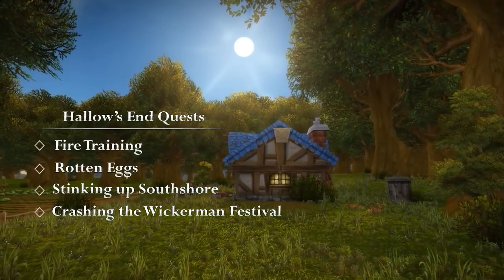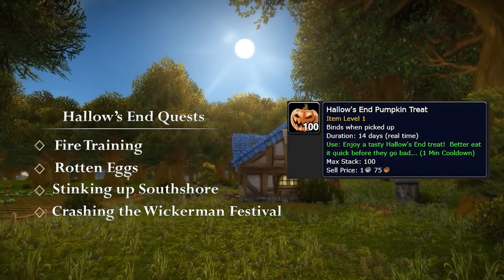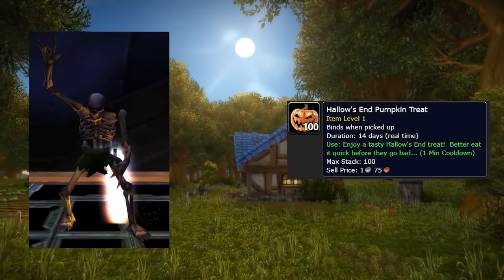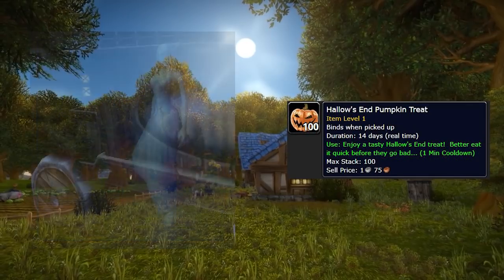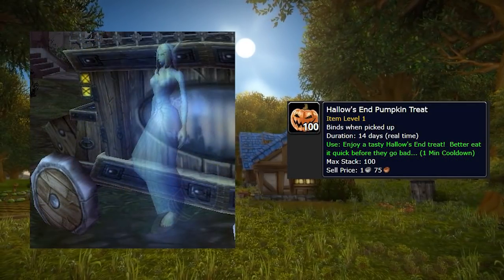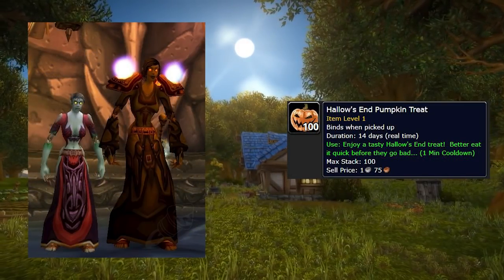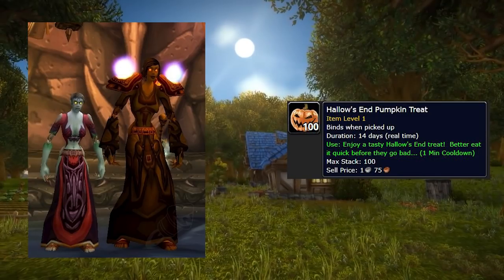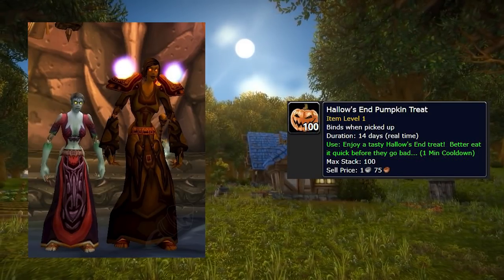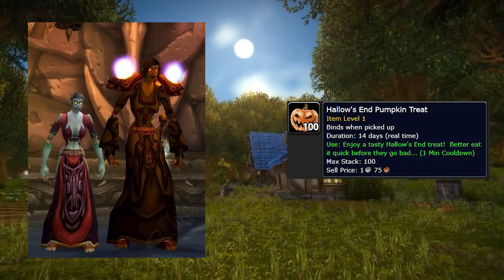The rewards for each of these quests are Hollow's End pumpkin treats. These treats are actually quite nifty, transforming you into a skeleton that can breathe underwater, a pirate that can swim 50% faster, a ghost that has levitate, slow fall, and water walking, or even one that makes you larger and oranger, which gives you a 5% chance on getting hit to cause Hollow's End Fright — slowing attacks by 25% and reducing movement speed by 30% to the attacker.